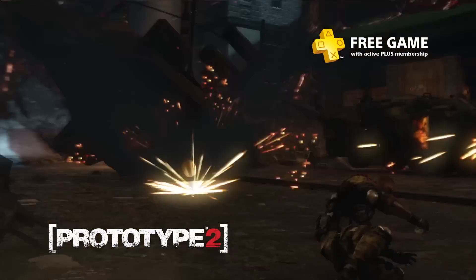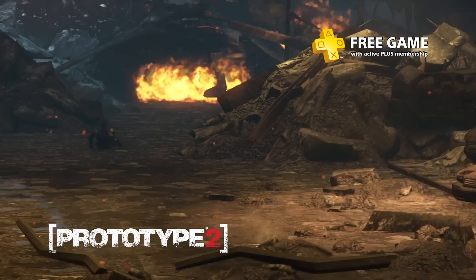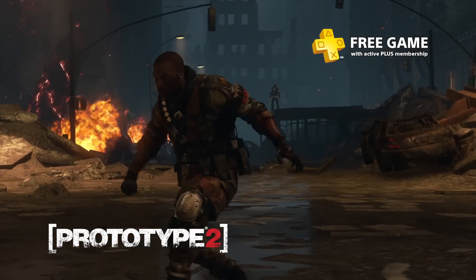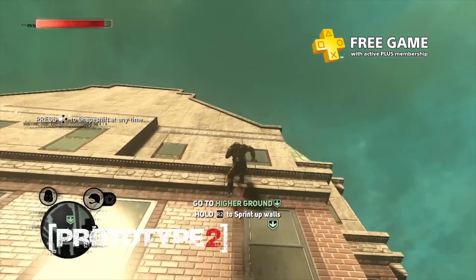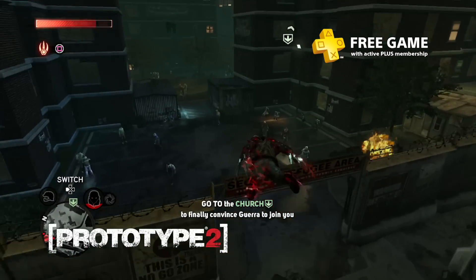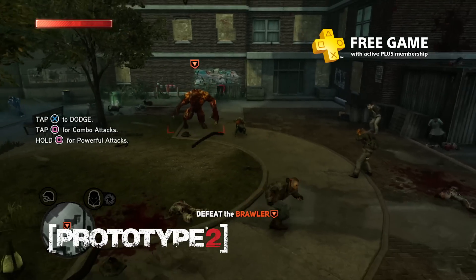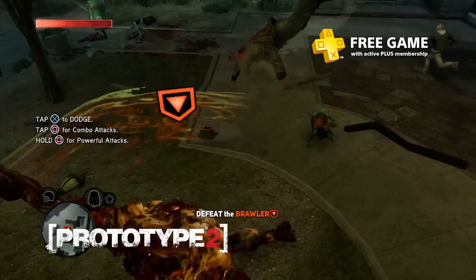Now, let's move on to your free PS3 games. Prototype 2's protagonist, James Heller, is more than a little peeved at Alex Mercer, the original Prototype. Heller's family was killed after the outbreak of the Blacklight Virus, but hey, at least he gained the ability to shapeshift. Heller's new powers mean that you can unleash chaos in an open world setting while you exact revenge on those who wronged you.